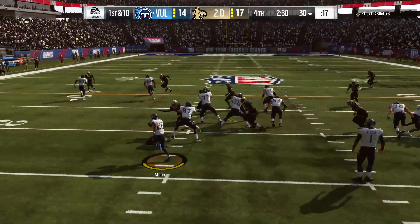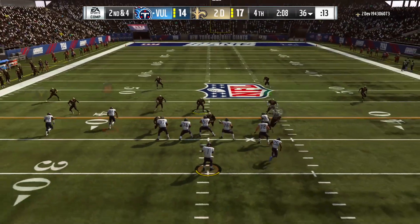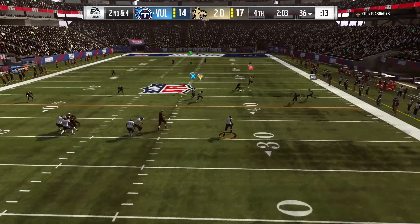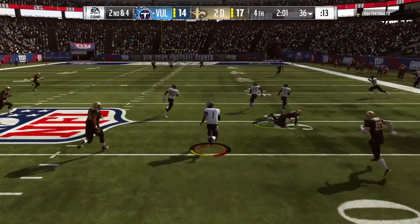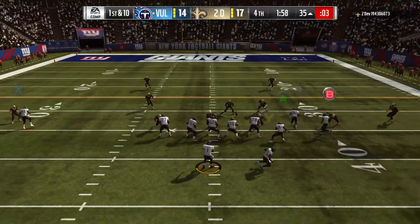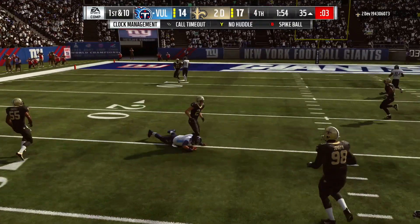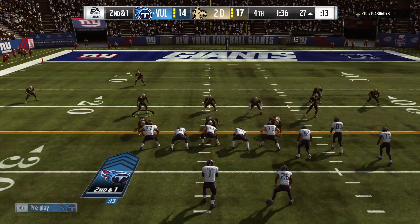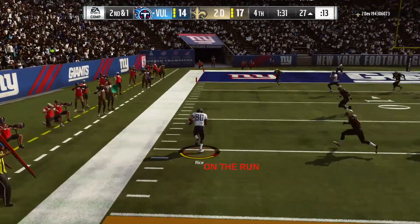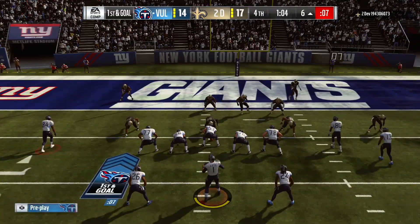He needs pretty much one more stop here to secure the victory. As long as he doesn't put out a quarterback spy, we can take off with Cam. Second down and four — Cam leaving the pocket, look at all this room for Superman to run. Sliding down smartly this time as we hit the two-minute warning in field goal range. Cam once again leaving the pocket, once again sliding — I want to get that first down but got to play it safe. We hit Jerry Rice and Rice stumbles all the way to the six-yard line.